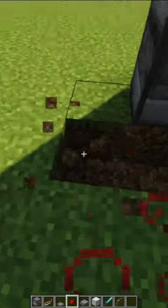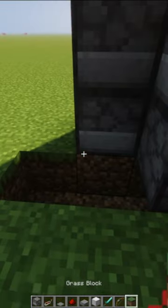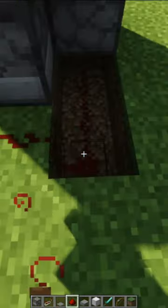Break three blocks and line it with redstone. You can replace the grass once you're done. Place one more redstone on the block above.